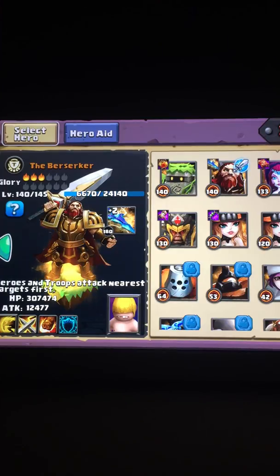Hey everyone. I want to do a brief video talking about how IGG calculates how much damage a hero does with a normal non-critical attack, and also how much their rage skill will do as well.